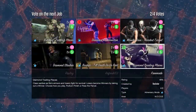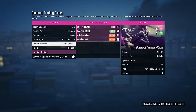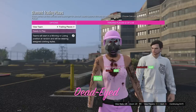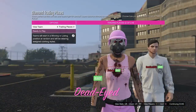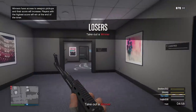Let's move on to the next bonus, which is going to be Diamond Trading Places. This is another adversary mode that's double money and RP right now. It's also up to 48 players, and this one's more of like a team deathmatch type of thing. I set it to two rounds just to briefly show you guys how it works.